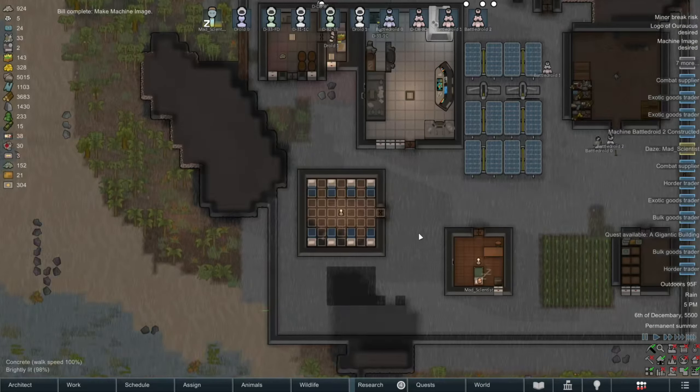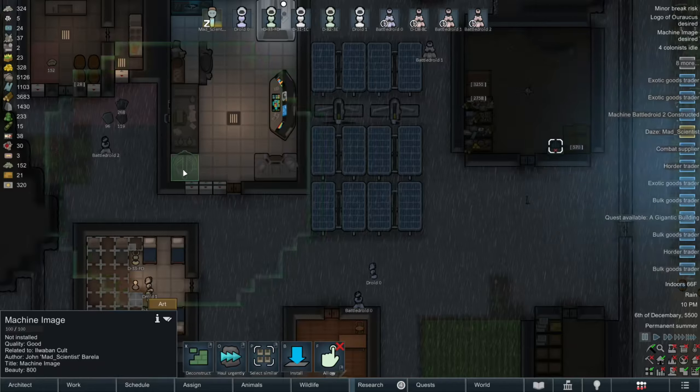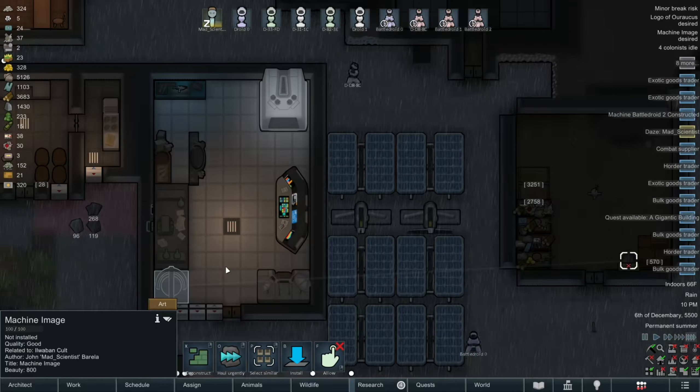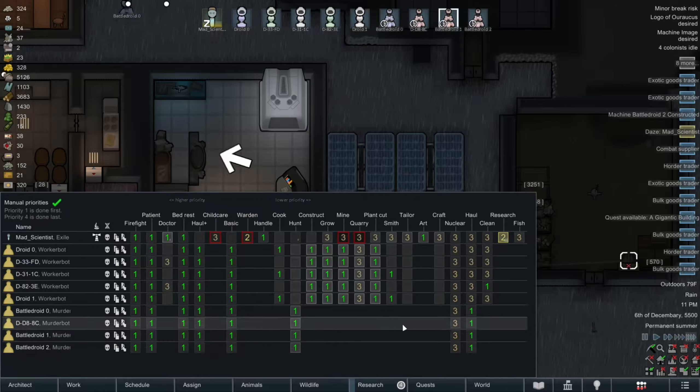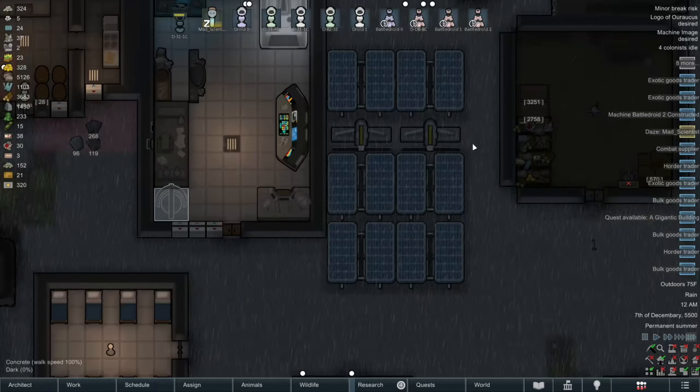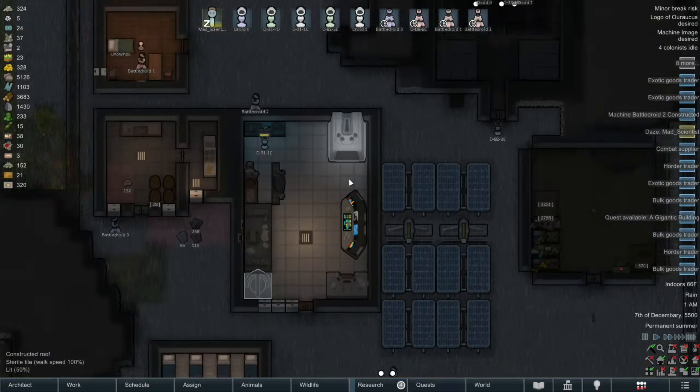Okay, we've got the machine image. So you're getting dropped. Let's install you in the base like so, and that's the high tech research bench, since I think that's appropriate. Praise the omni, or however that phrase goes from Warhammer 40K.